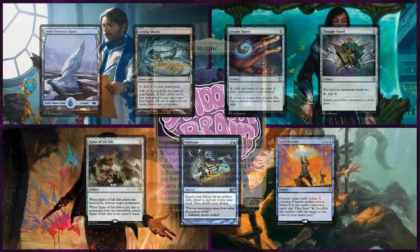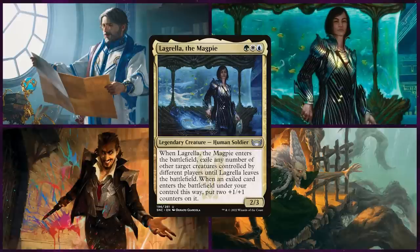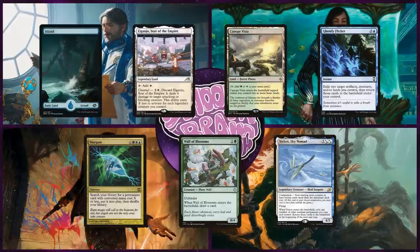Up next we have Logan returning with his Lagrella list. This Bant deck is all about Enter the Battlefield triggers, and then using his commander and other cards in his deck to repeat those triggers. Logan will keep an opening hand of Island, Agadeem's Awakening, Canopy Vista, Ghostly Flicker, Wargate, Wall of Blossoms, and Yorion Sky Nomad.